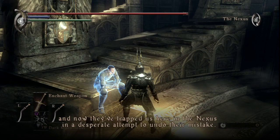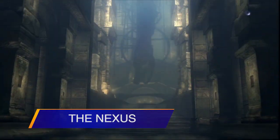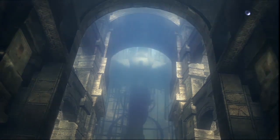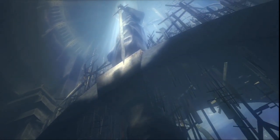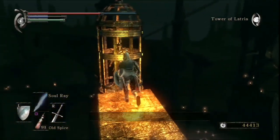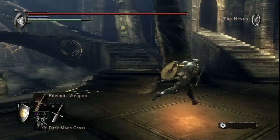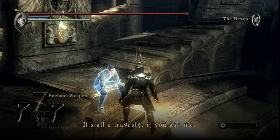In the demon-infested land of Boletaria, death and terror lurk around every corner. However, the soothing Nexus serves as a retreat from the demons and madness for the unfortunate ones who find themselves trapped there. It binds the souls of all would-be demon hunters so they cannot leave — they can only travel to the five worlds connected by the archstones. NPCs that you meet throughout the game often find their way to the Nexus and offer new spells and lore. However, not all who make their way to the Nexus are helpful, nor do they have your best interests in mind. It's still a much safer place to be than many others in Demon's Souls, and an excellent spot to stop and catch your breath.